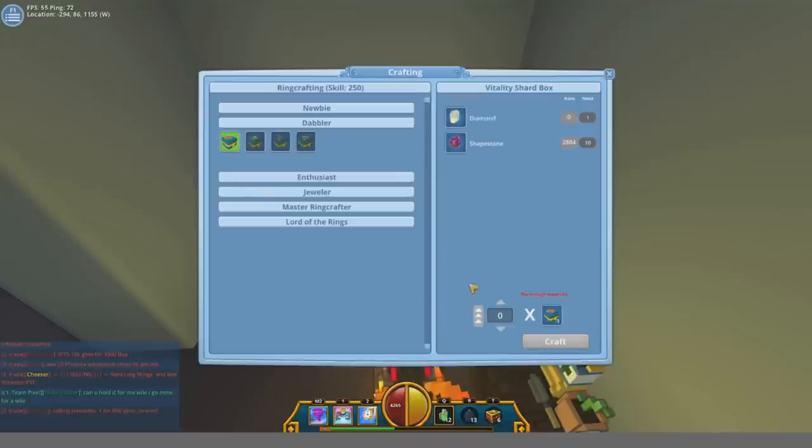Going from level 50 to 100 you just need to make 50 shard boxes, which costs 50 diamonds and 500 shape stone. You can make whichever one you want — whichever tailors to the specific characters you want to gear up.